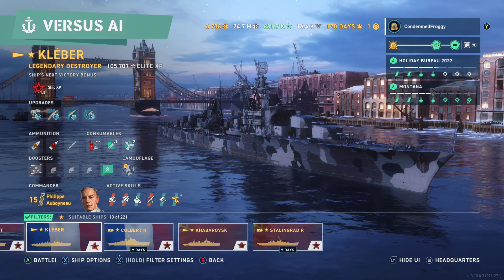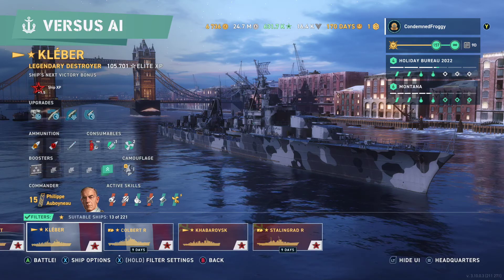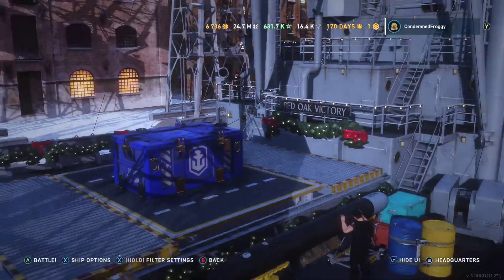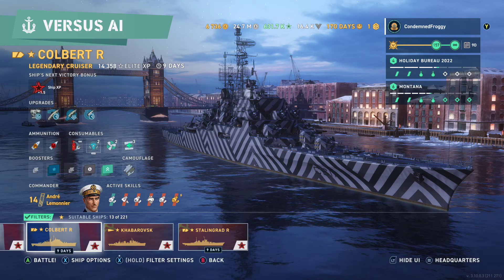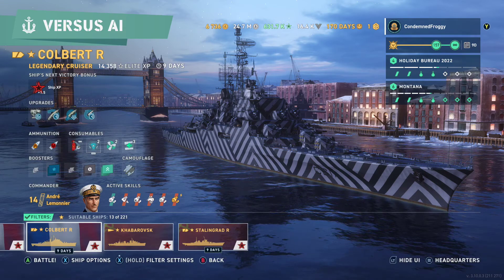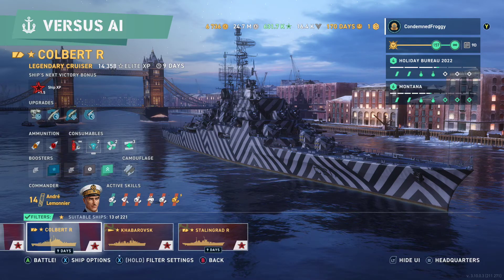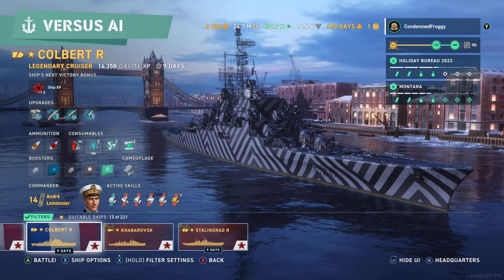Next to that is whether or not you have a basic or premium account, and how many days left if you do have a premium account. After that is any unopened containers you have, and if you hold Y you can go left to see either conversion rates, or a quick way to get to your containers from the port screen. You can also invite people to your division from here. Below your name, you'll see the current campaign, your progress through it, whether or not you have the Admiralty backing, and how many days are left. You can also see a breakdown of up to the two Bureau projects that you could have.